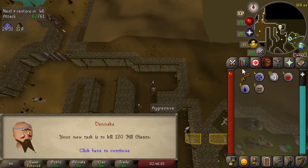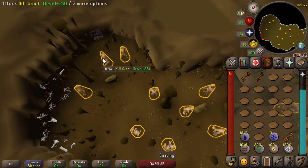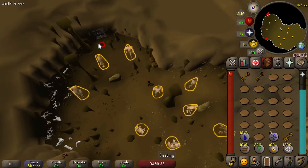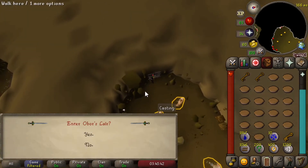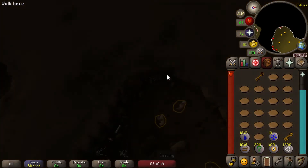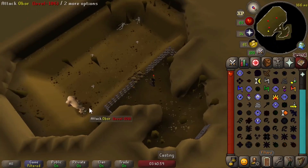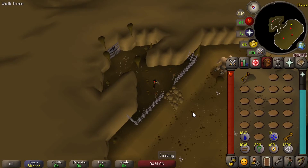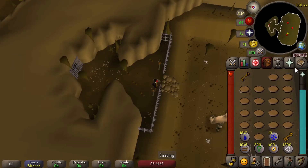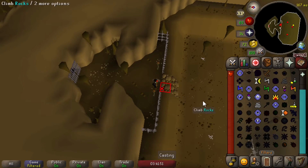Hill Giants task — perfect timing, I just got some prayer bonus gear. I'm going to try killing Obor for the first time on this account. I haven't killed him on any other account except in Trailblazer Leagues. After watching a couple of guides, the easiest way is to cast Snare on Obor and then run away while using Protect from Missiles — he won't be able to hit me with melee, and his ranged damage will be heavily reduced. Just freeze him in place, run away to the other side, and shoot at him.